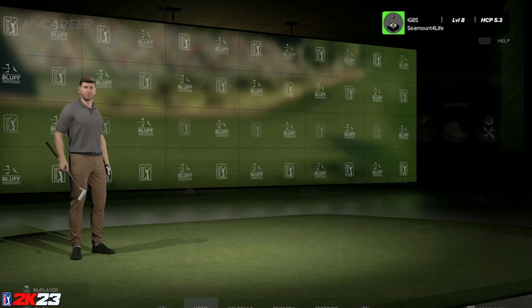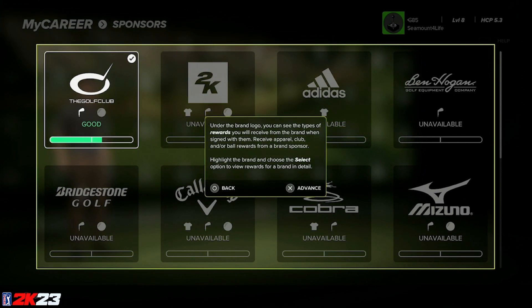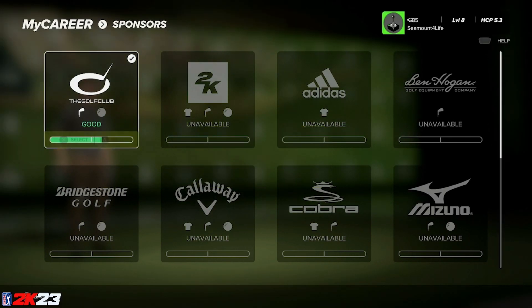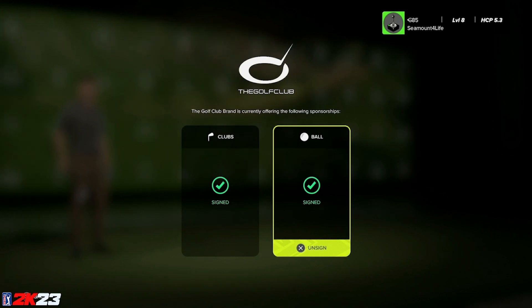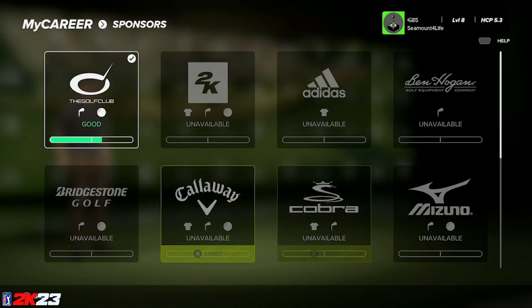Back to the hub — now we're taking a look at the sponsors area. This is actually much more streamlined in PGA 2K23, although pretty similar to 2K21. You can now have up to three sponsors activated at one time, which is fantastic. You can get apparel, clubs, balls, any sort of rewards depending on the different brands. You gain reputation by selecting the brand and what you're playing for, and as your reputation grows you'll level up, unlocking items and additional brands to sign sponsorships with.